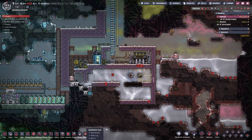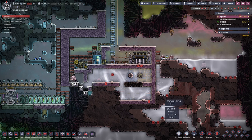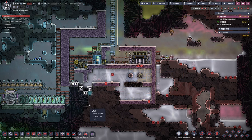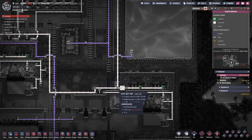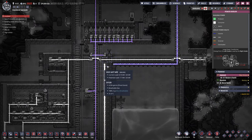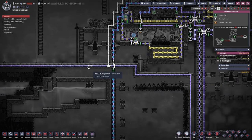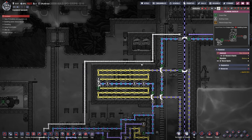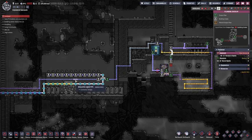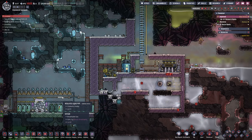Down here the dupes have now built everything reachable. I added a plastic ladder and heavy watt wire coming all the way along here, feeding in from there - the only thing missing is one connection I'm not ready to make yet. I also extended the polluted water pipe all the way through here over to there, and connected it to our liquid reservoir using the insulated liquid pipe that was already in place.